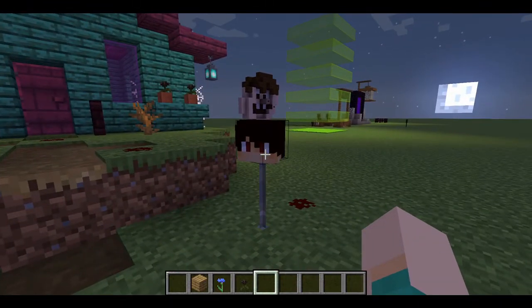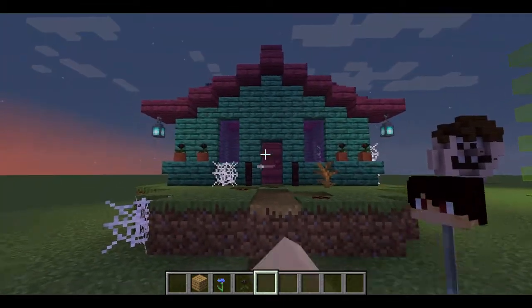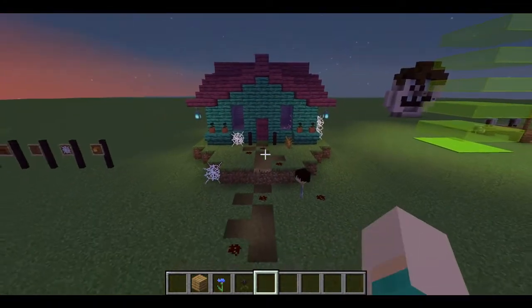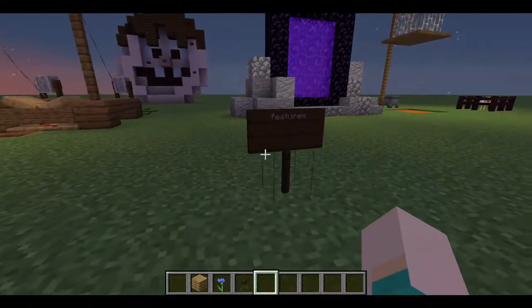I've also included my own head, which you can get using commands. As you can see, this house now looks a lot scarier. Moving on to the last tip — it is features.